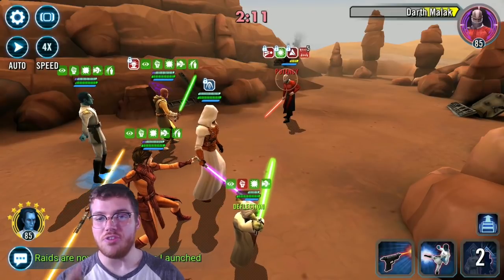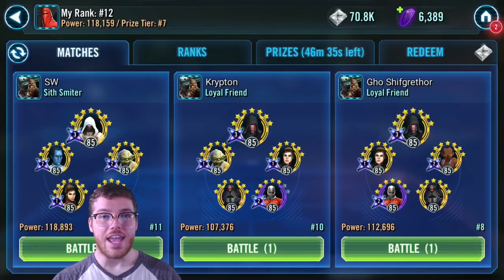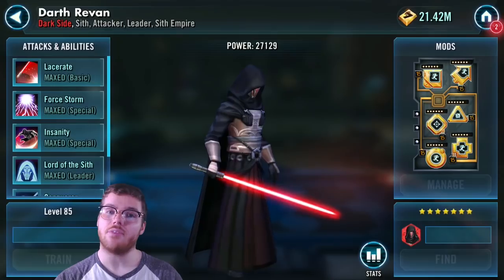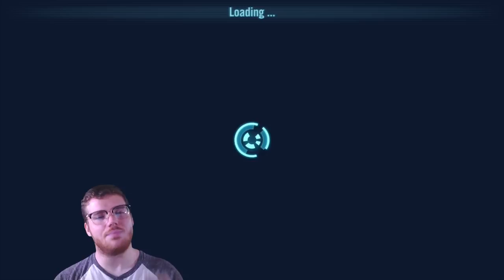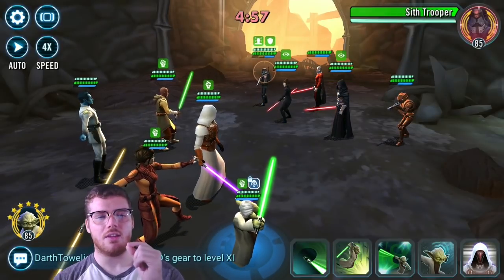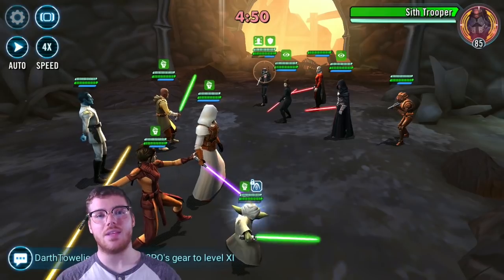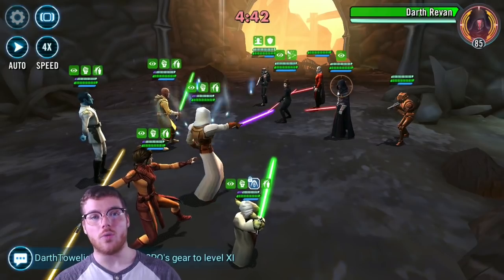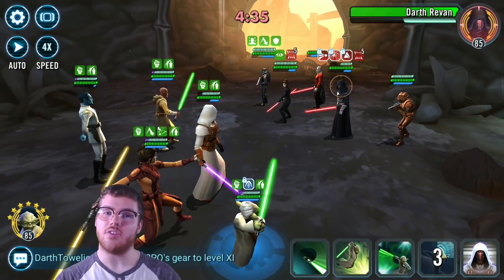Speaking of that final hit, you need to be strong enough to pull it off — that's why you need the buffs on him from Bastilla. If you have to forsake some speed while modding Yoda to make his offense higher, do it. As long as you're faster than Fallen Bastilla it's okay, because you have to make sure that power hit gets rid of Darth Revan or the team will fall apart fast. Don't use his Battle Meditation willy-nilly either — you don't want Protection Up on Yoda because it keeps him from getting bonus turn meter due to enemy HK's Zeta. After you do it at the very start to put Tenacity Up, don't use it again until the enemy Darth Revan is dead.